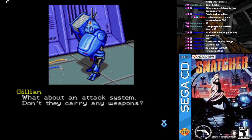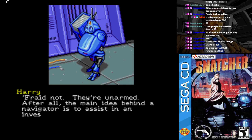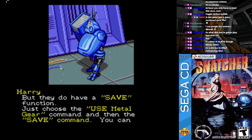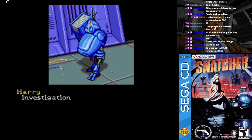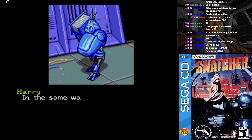And Metal Gear here is the latest model. What about the attack system — do they carry any weapons? Afraid not, they're unarmed. The main idea behind the navigator is to assist in an investigation's data management. They do have a save function — just choose the 'Use Metal Gear' command and then 'Save.' You can record the exact status of your investigation that way.